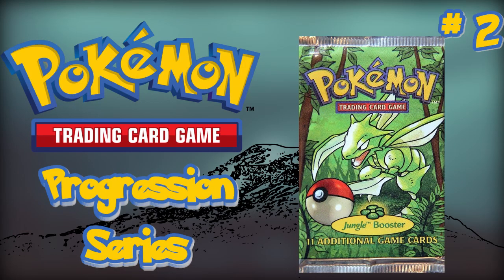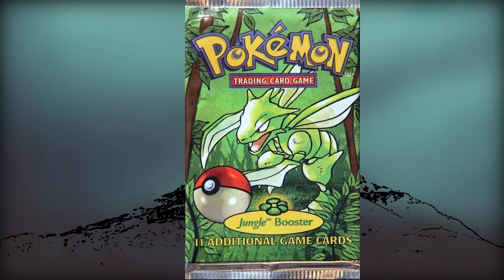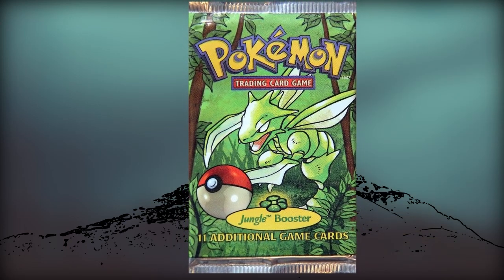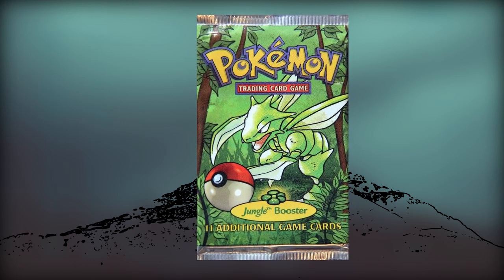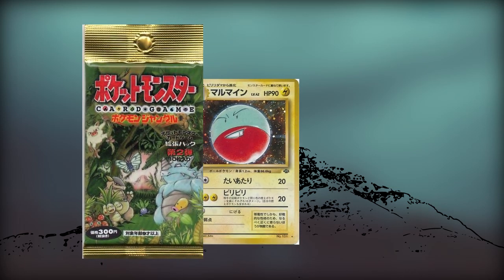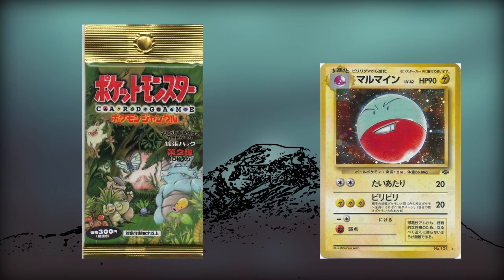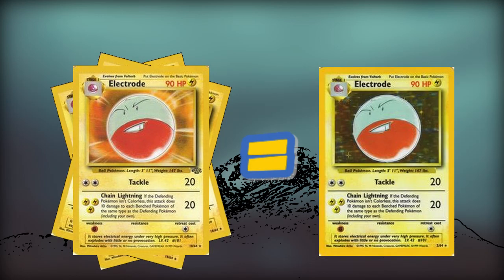Jungle was the first expansion for the Pokemon Trading Card Game. Published in June of 1999, this expansion set the precedence for Wizards of the Coast adjusting print runs compared to the original Japanese game. Japanese boosters had a holographic rare included in each pack. However, Wizards of the Coast included a non-holographic version of each rare in their print run. As a result, only every third English booster had a holo rare, causing those cards to be harder to find outside of Japanese printings.